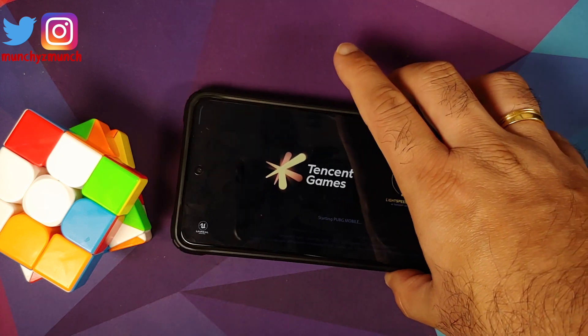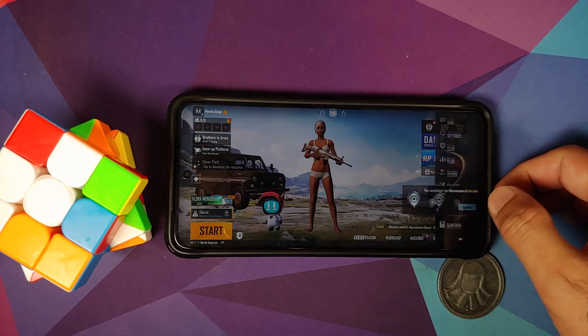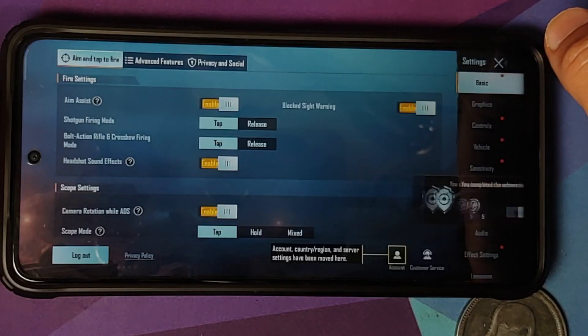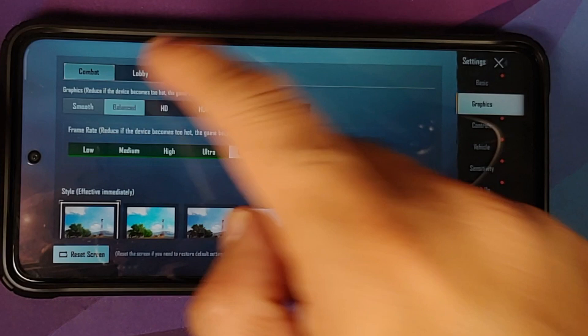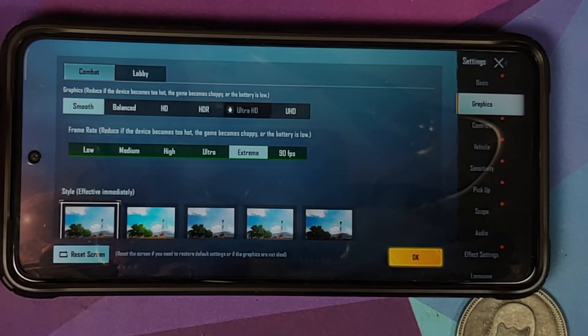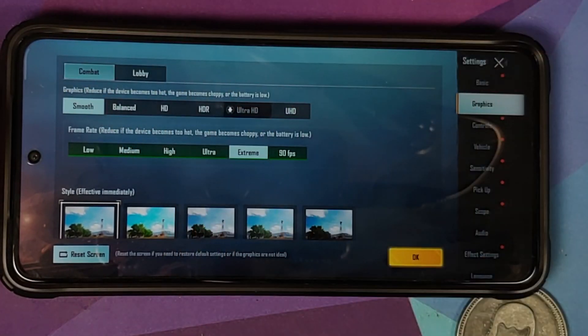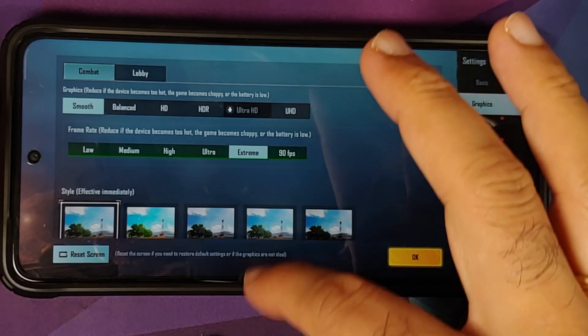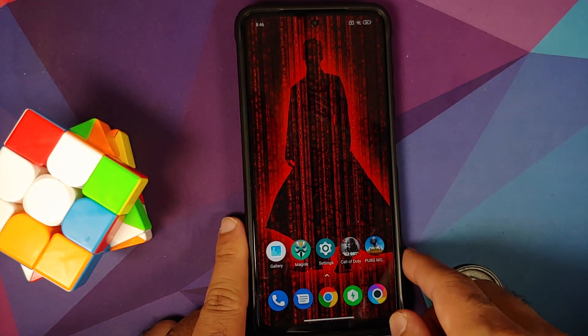Open PUBG Mobile again. In Settings and Graphics — there it is: 'Smooth' and '90 fps' is now available. You have successfully unlocked 90 fps. Note that this is not a mod that disappears when you change graphics settings or reboot your device — it will stay permanently.